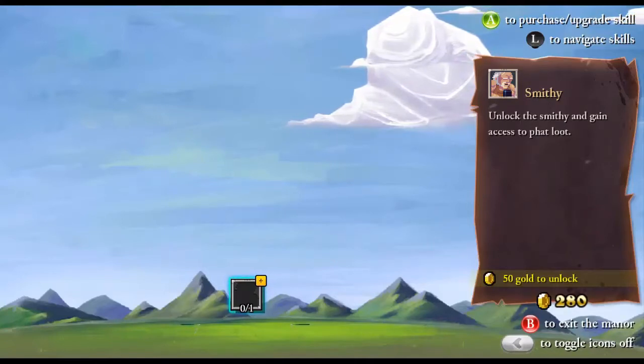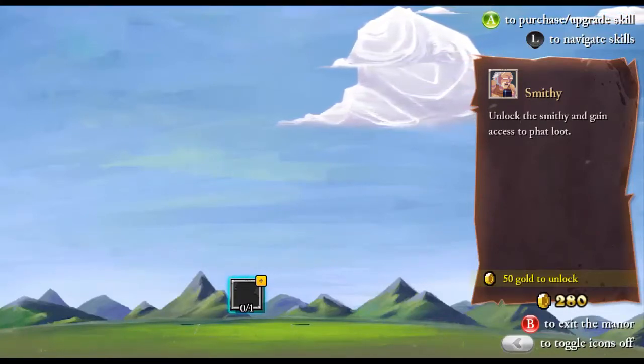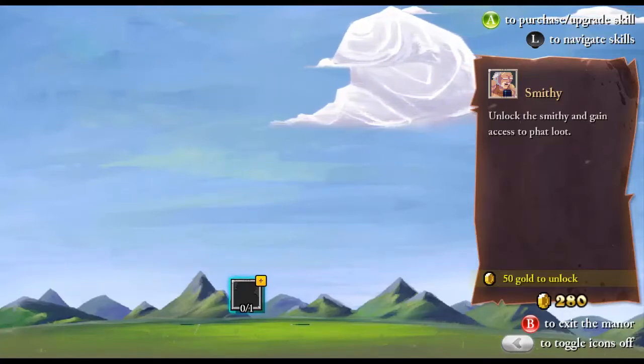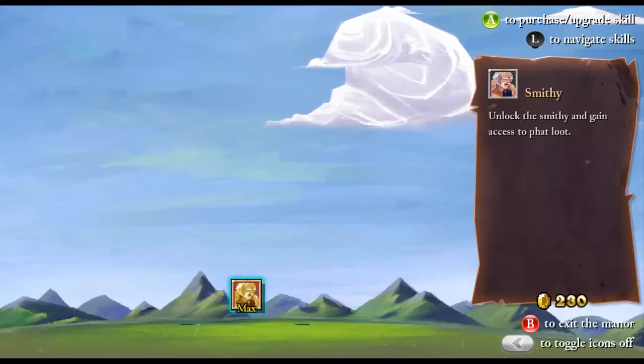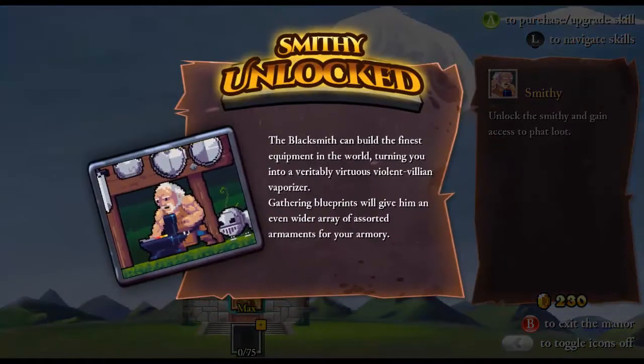So it's unlock the smithy. This is basically like a skill tree. The first thing you have to unlock is the smithy — it only costs 50 gold. We only got 280 because we died super early. The blacksmith can build the finest equipment in the world, turning you into a veritably virtuous violent villain vaporizer. Gathering blueprints will give him an even wider array of assorted armaments for your armory.